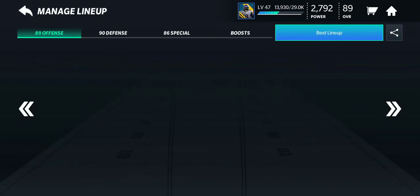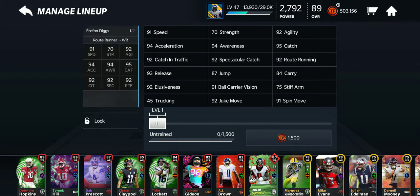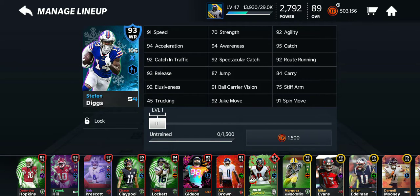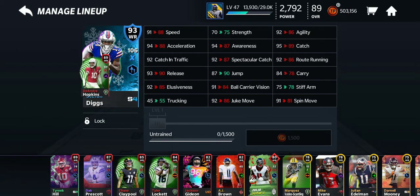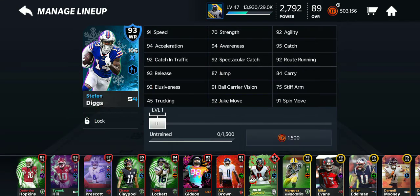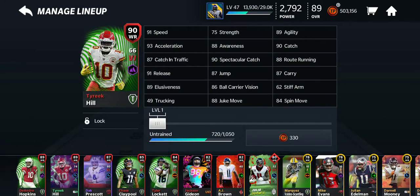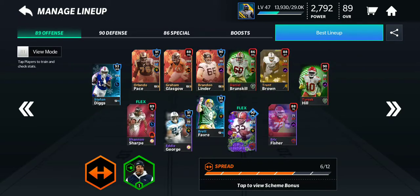Hey guys, this is Colonel Bliss with 93 Stefan Diggs gameplay. He has 91 speed, and he is faster than his Hopkins S-boosted, faster than my Tyreek Hill, and the same speed as my 90 Tyreek Hill, so he's pretty fast.